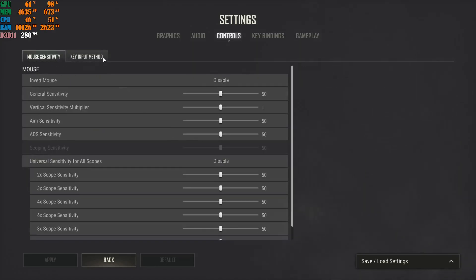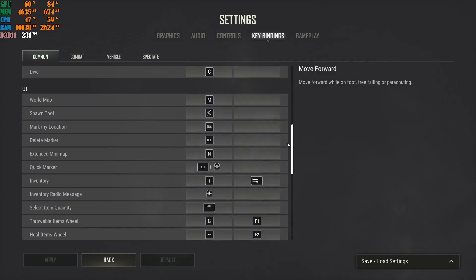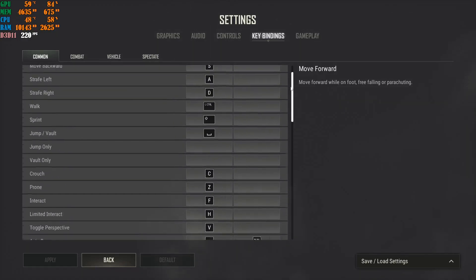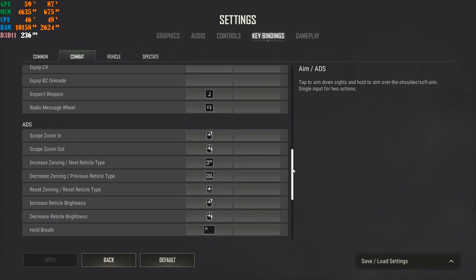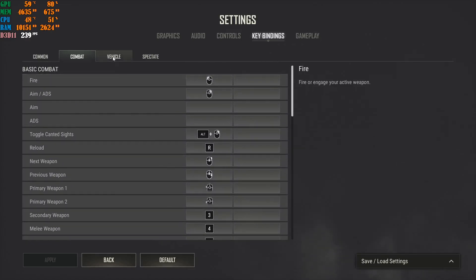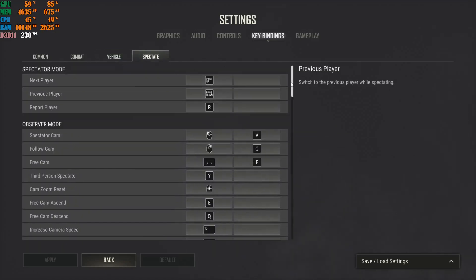Key bindings are your own personal preference, but you can copy my settings if you'd like. These are my competitive settings for common commands, keyboard controls, mouse settings, and equipment cycling. Spectate settings are also personal preference. Everything in these sections is up to you.